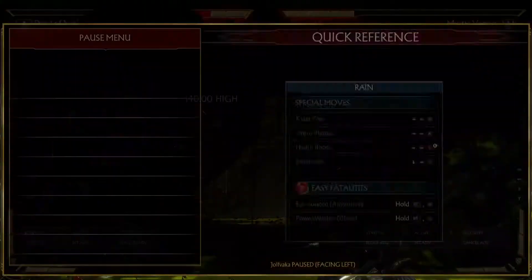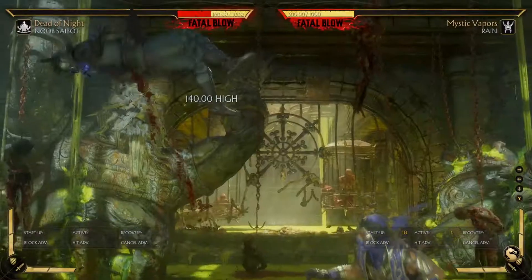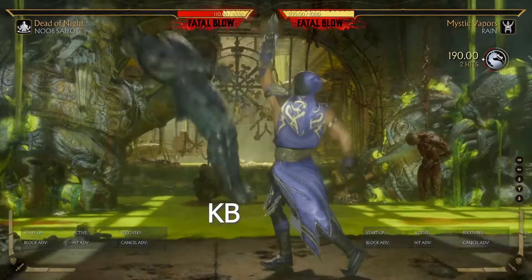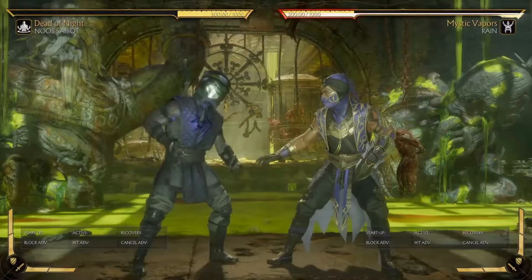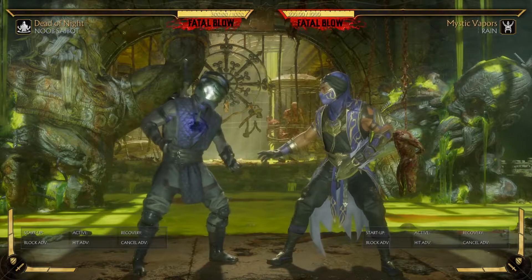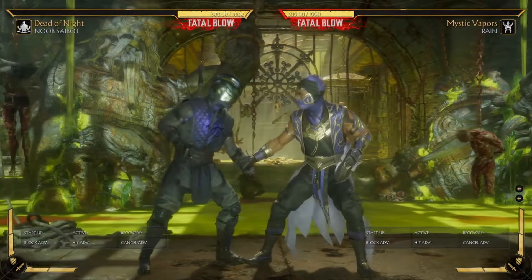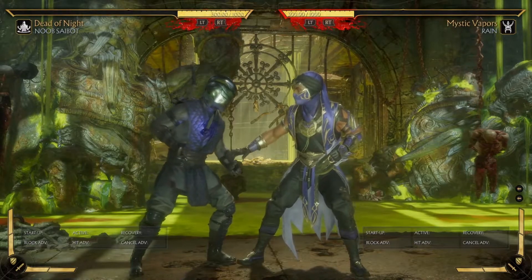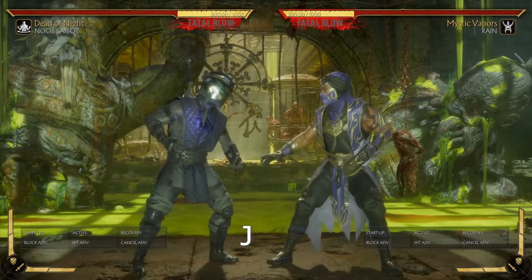Crushing blow — let's put the easy crushing blow on. Crushing blow is KB. That's obviously the crushing blow. Dash, when you read notations, is usually going to be read as FF, or forward forward. And also jump — regardless of if it's neutral jump, meaning you jump straight in the air, or jump forward or backwards — it's usually just J, so J for jump.